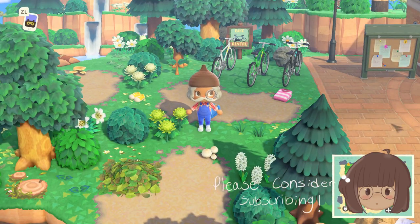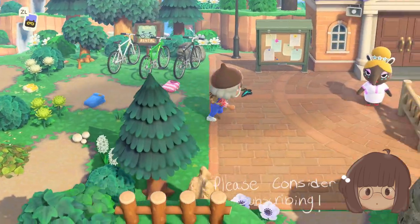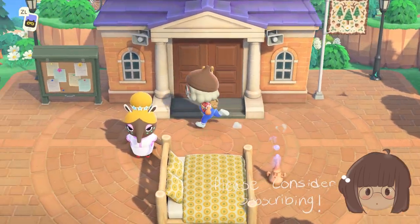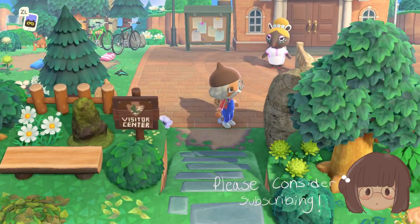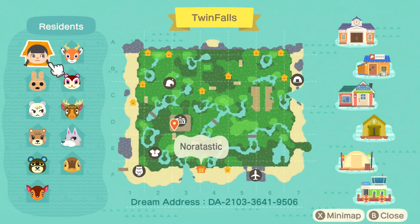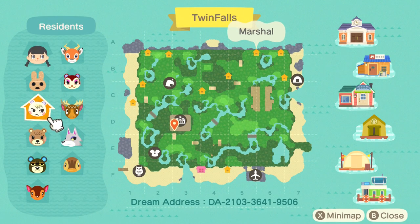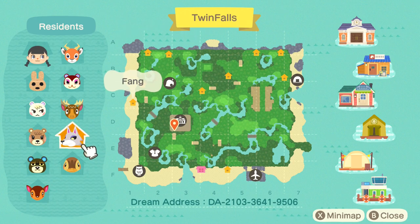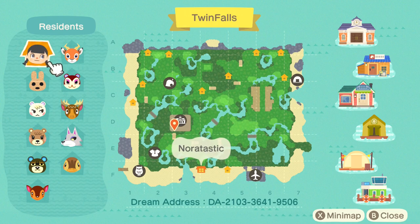Let's go ahead and start. In the airport — I love the map! We'll start right here. The map looks really, really pretty — look at that nice water feature. This is Twin Falls and it's very, very terraformed. It has a bunch of mountains. These are the villagers — oh, Fang! Fang is the one.